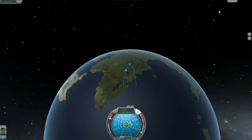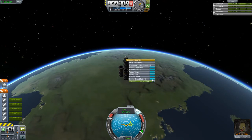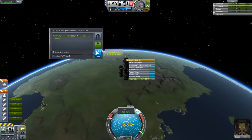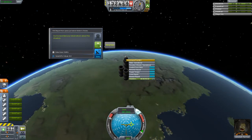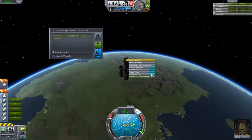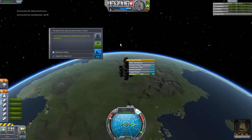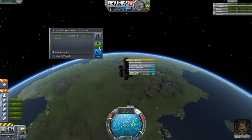This is the map mode — we still have quite a ways to go before we splash back down. We have electric charge, so let's review stored data. We only get 50% credit if we transmit now. The crew report is five mits — I can transmit this for 100%, so let's go ahead and transmit it.